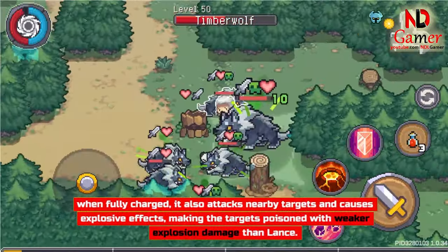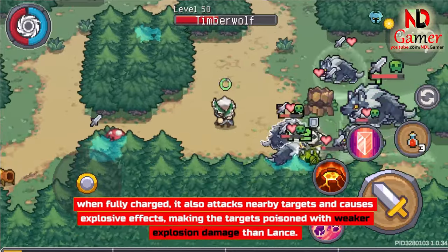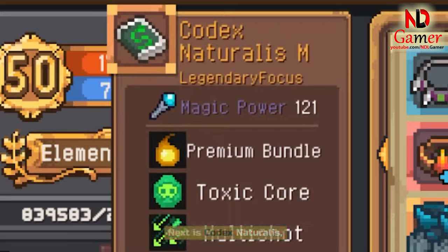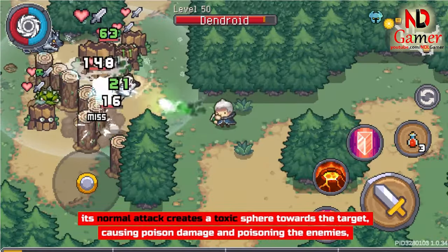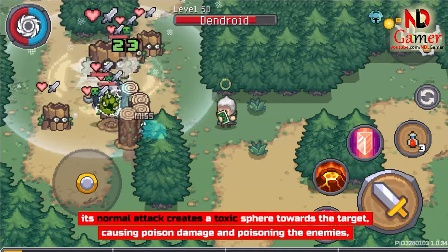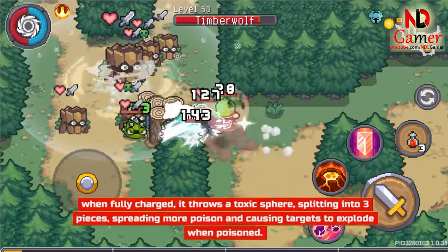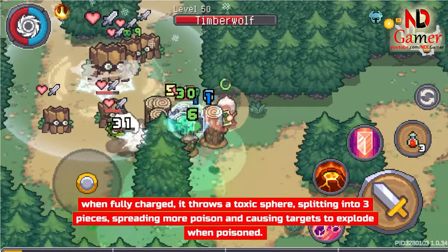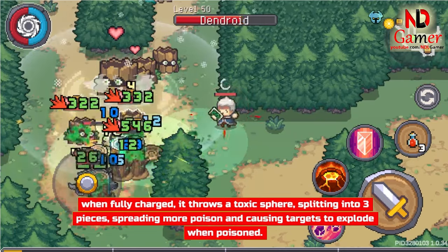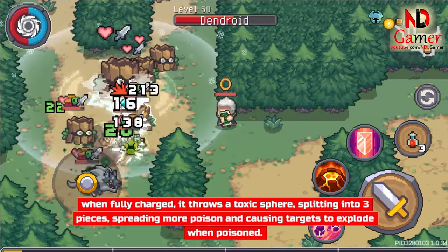Flora and Fauna, when fully charged, also attacks nearby targets and causes explosive effects, making the targets poisoned — with weaker explosion damage than the Lance. Next is Codex Naturalis — its normal attack creates a toxic sphere towards the target, causing poison damage and poisoning enemies. When fully charged, it throws a toxic sphere that splits into three pieces, spreading more poison and causing targets to explode when poisoned.